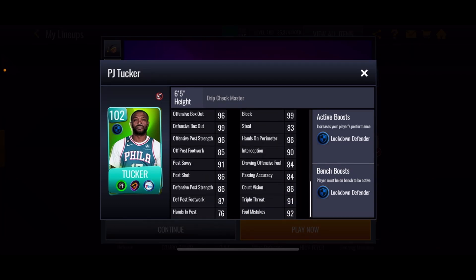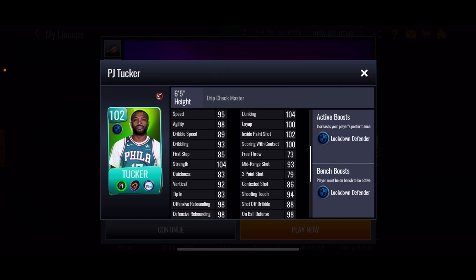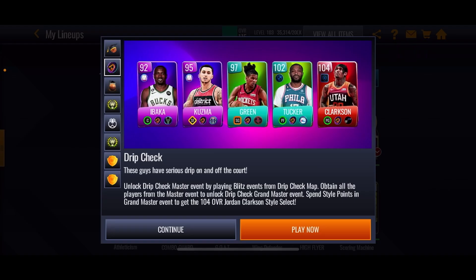All the defensive stuff looks absolutely great. Pretty much PJ Tucker's all about that defense, and he definitely has it. If you want a powerful that has that rebounding and defense, there he is — PJ Tucker's the one you guys need.